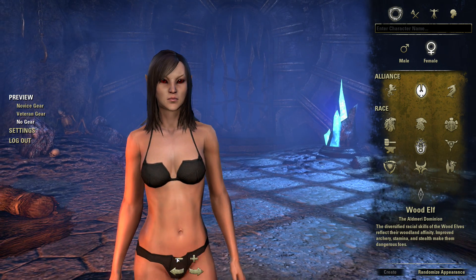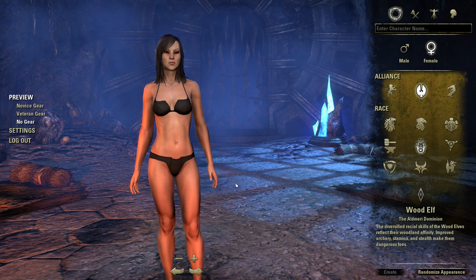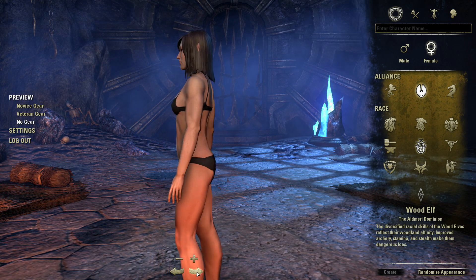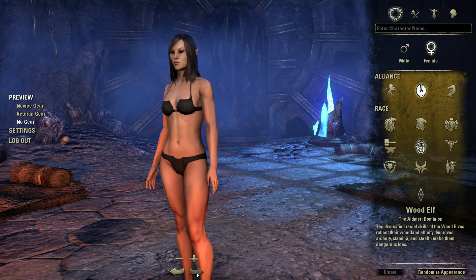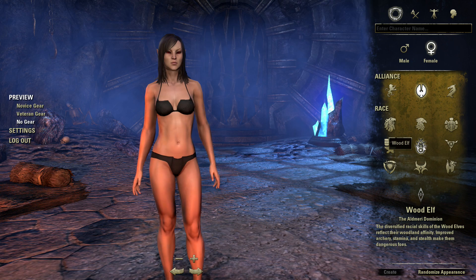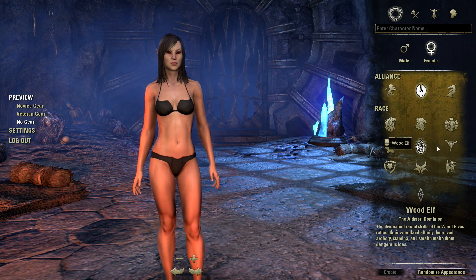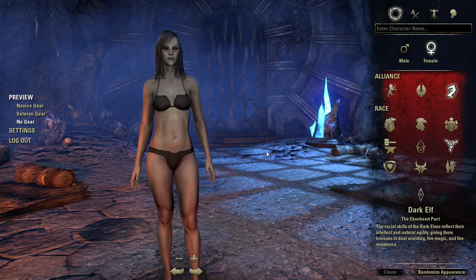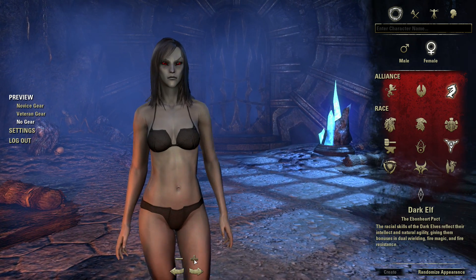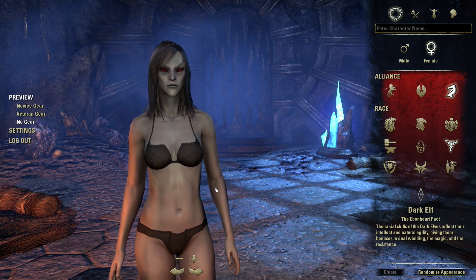Going back to the Wood Elf - she's got her own kind of style, a different skin complexion, and she seems a bit more slim. That would be down to the fact that she's not so much a melee fighter; as an elf she'll be more spell-based and using ranged attacks with bows. Now the Dark Elf - she's got a more gray-like appearance, a bit more menacing looking with those piercing red eyes.